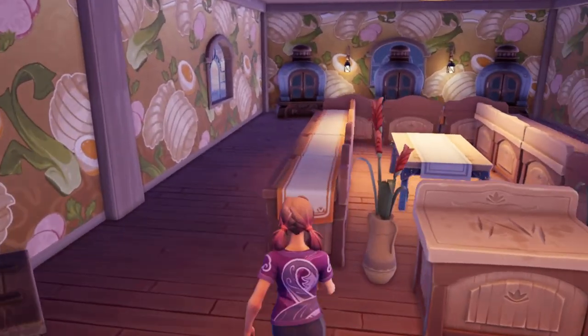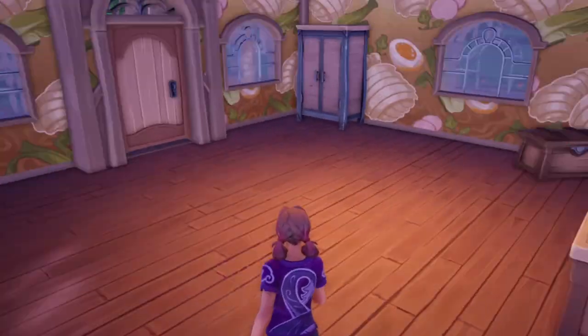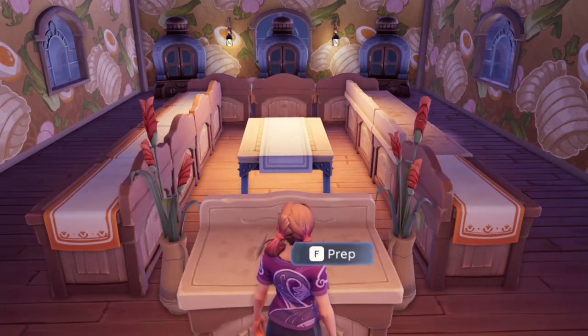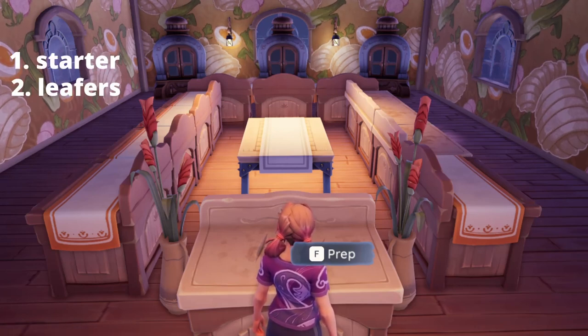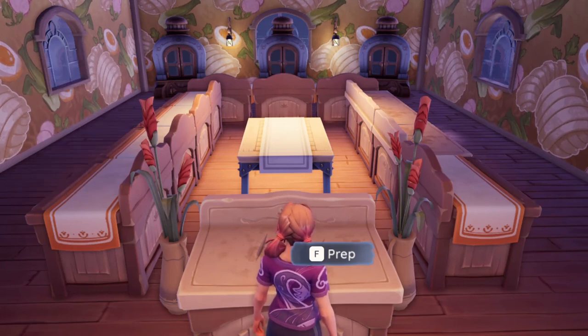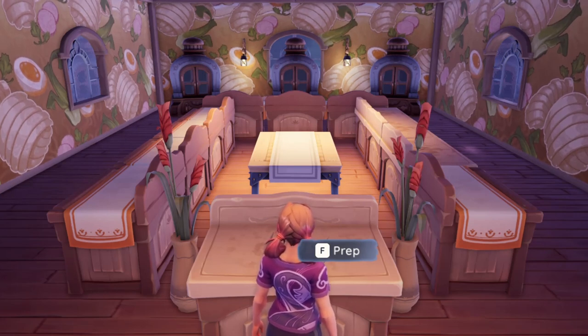This is what a cake party setup usually looks like. If you take a quick look around this room, this is the kind of setup that you'll be entering into in somebody's plot. There are six roles involved in a cake party: the starter, the leafers, the batterers, the froster, the bakers, and the jammers. Each of these roles is vital to making every single cake during a cake party. Today I will be giving an example of all of the roles involved in a 50-times cake party.